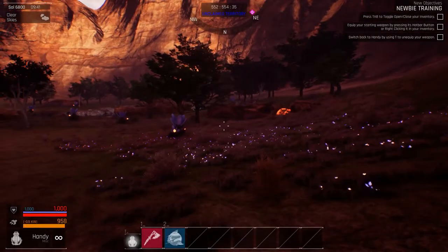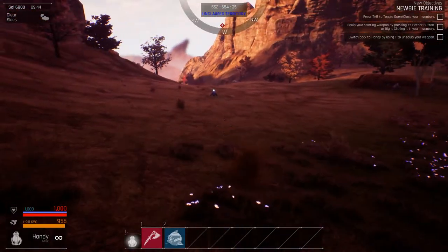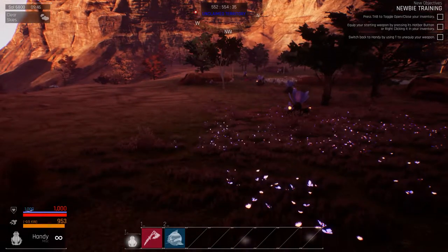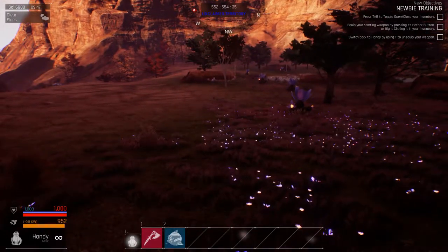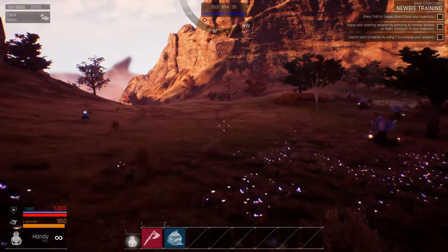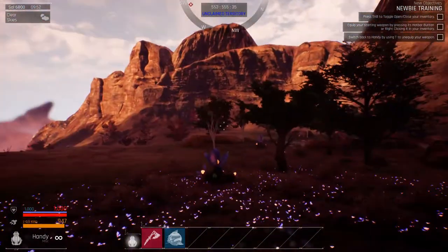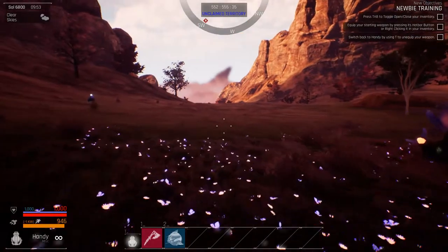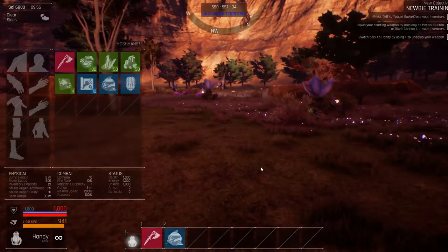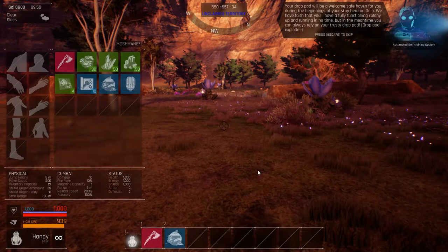So we just dropped in. In the top right corner we've got the newbie training objectives. Once you cycle through them — you do the three that are there, then another two or three will pop up, you just keep going. Once you finish them, the NPC pirates will start spawning into the game and they'll immediately start attacking you. So you can just do what this is telling us — this is opening my event tree, I'll just show it in a minute.